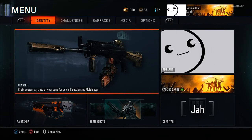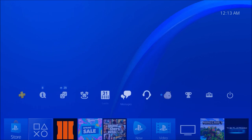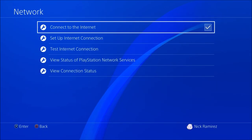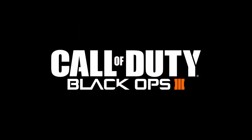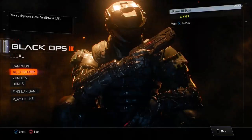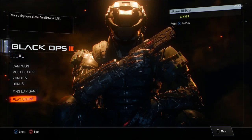Once you've got that done, we're going to start this whole thing on the dummy account. Go to your settings, go into network settings, and disconnect your console from the internet. After your console is offline, go ahead and start up Black Ops 3. Once you've loaded in, hover over Play Online.